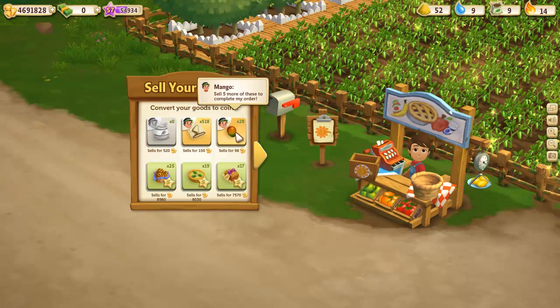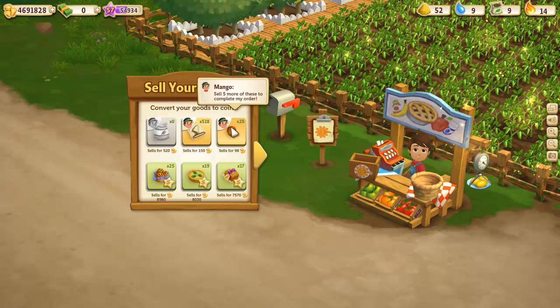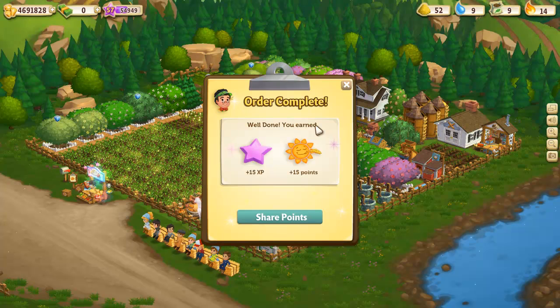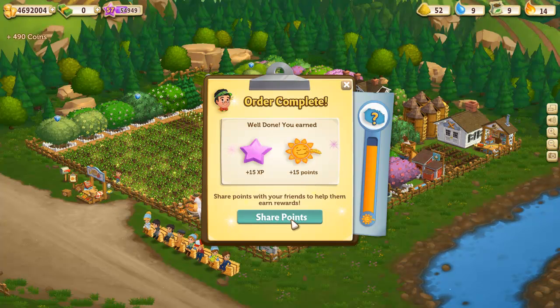So in this case we do have mangoes. He wants five and we have more than five, so I'm just going to go ahead and give him the five mangoes and we sell those. You're going to get an order complete notification telling you that you've earned 15 XP and 15 points for that particular item he wants you to sell.